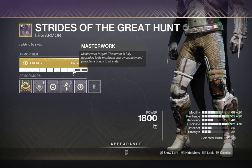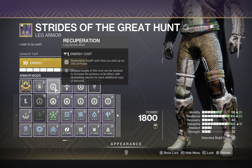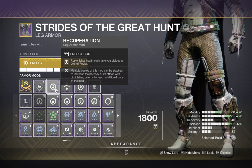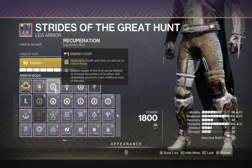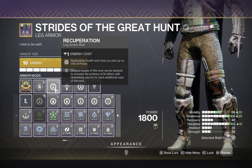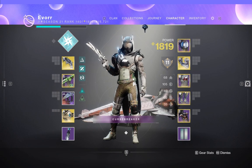On the leg armor, the essential mod is Recuperation. Recuperation replenishes your health every time you pick up an orb of power. If you're copying this build with Heavy Handed and Hands-On, you're spawning orbs of power every time you kill an enemy with your melee ability. Once you pick up that orb, you gain health. Those are all the mods you need to make this build shine.